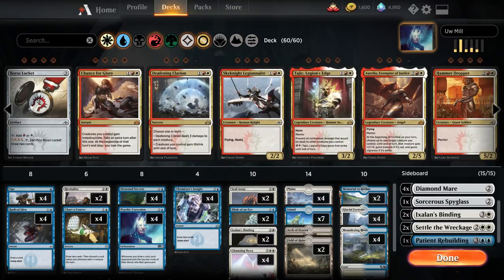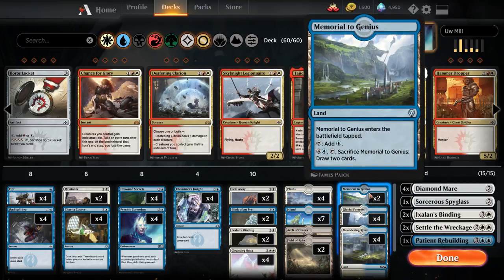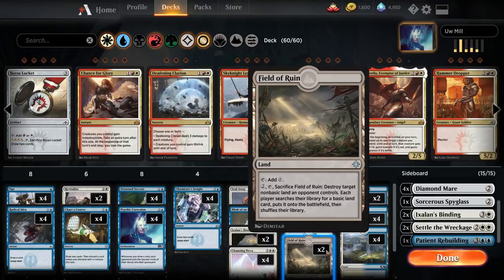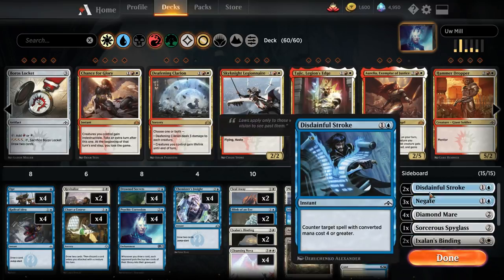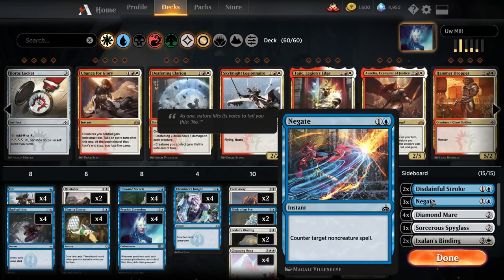This is our mana base. We have Meandering Rivers because we don't have the Hallowed Fountains just yet, Glacial Fortresses, Memorial to Genius — very nice because against the control matchup we're able to draw cards. Same with Arch of Arraska, just a nice way to keep up the pressure if our stuff gets countered against control. Field of Ruin to destroy mostly Azcanta, but you could theoretically also get Memorial to Folly and things like that. Our sideboard is two Disdainful Strokes typically against control, three Negates — same, or you could bring these in against heavy burn decks as well.